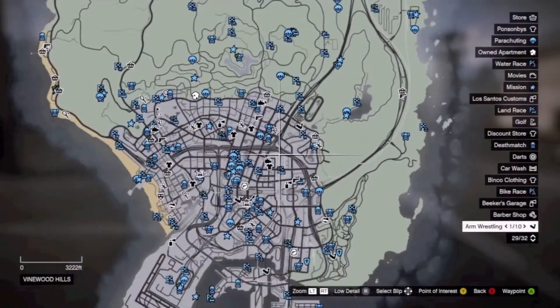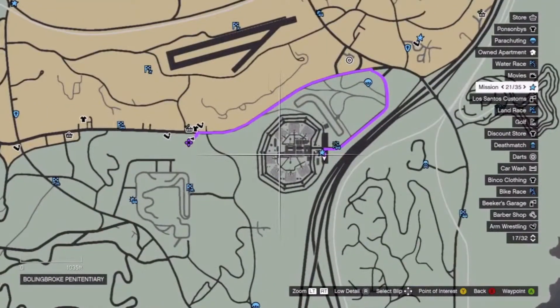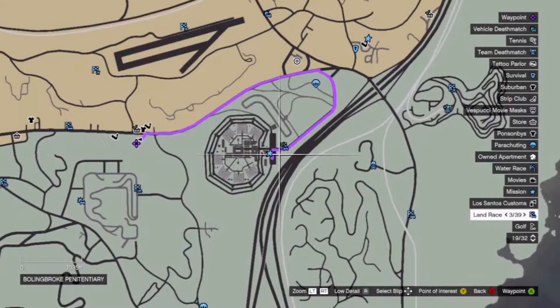This is how to get chrome cars on pretty much any type of car. You want to get 50 races with the type of car that you want chrome. What you got to do is go to Criminal Records — this is the fastest way.